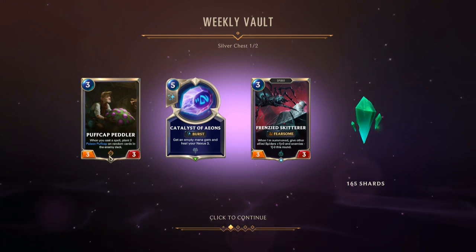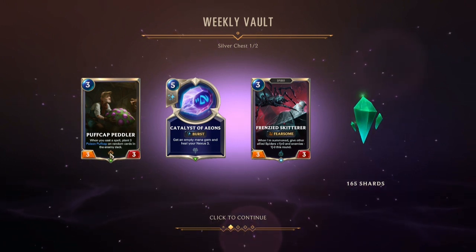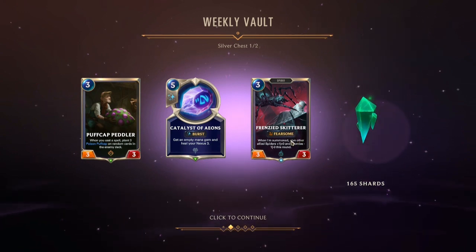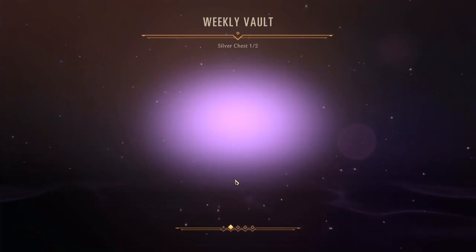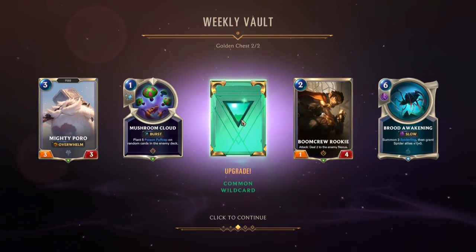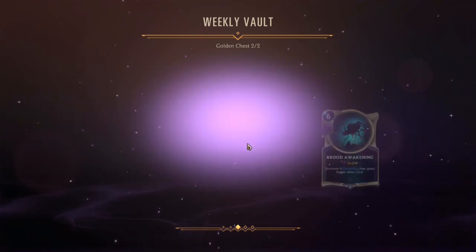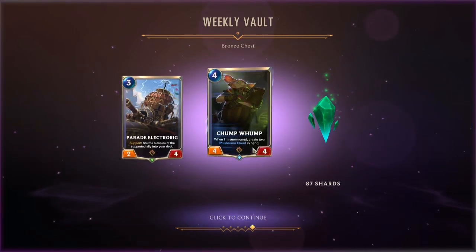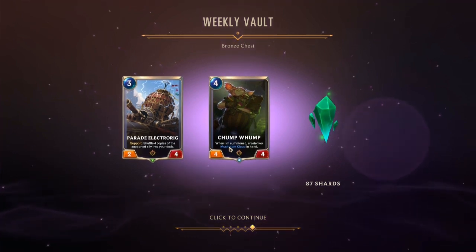A Puffcat Peddler. Looks like a T-Motion. And a Frenzied Skitterer. Okay, this is from the Silver Chest. This is from the Golden Chest. Wait, I forgot to look at everything. More shards.